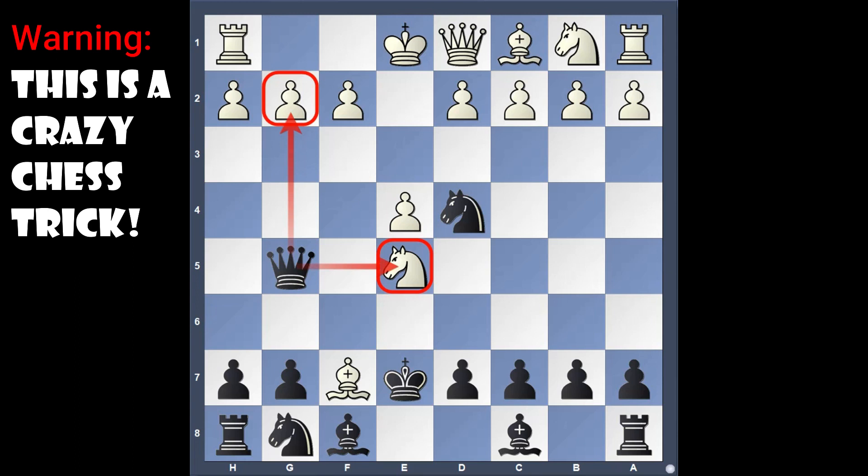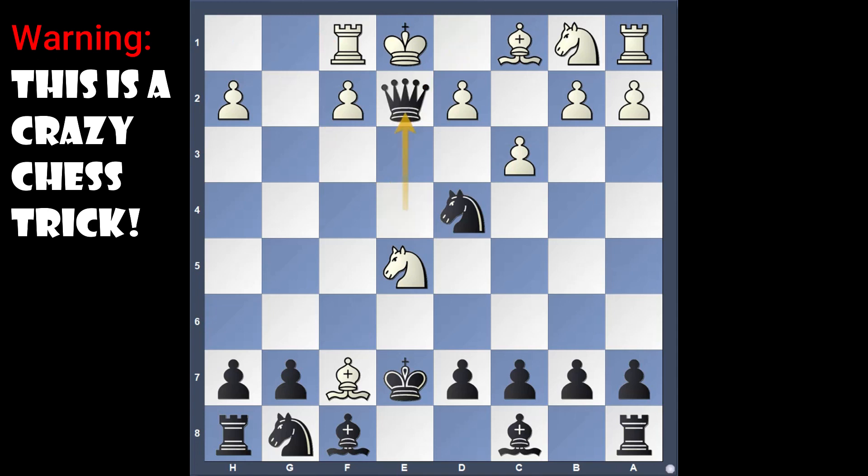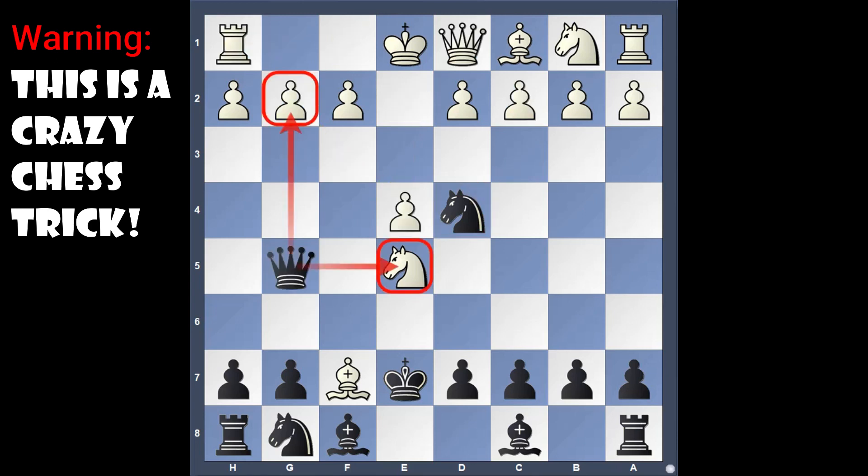Moving back, if he plays something like d3 hitting the knight — a counter-attack move — then we can take this pawn. If the rook comes here, then queen takes pawn; the queen has to come in between and queen takes queen is a lovely checkmate. He can't play waiting moves. We are attacking the knight, which is the defender of the bishop. If the knight moves, the bishop is gone. We are also hitting this pawn and threatening smothered mates with the knight.